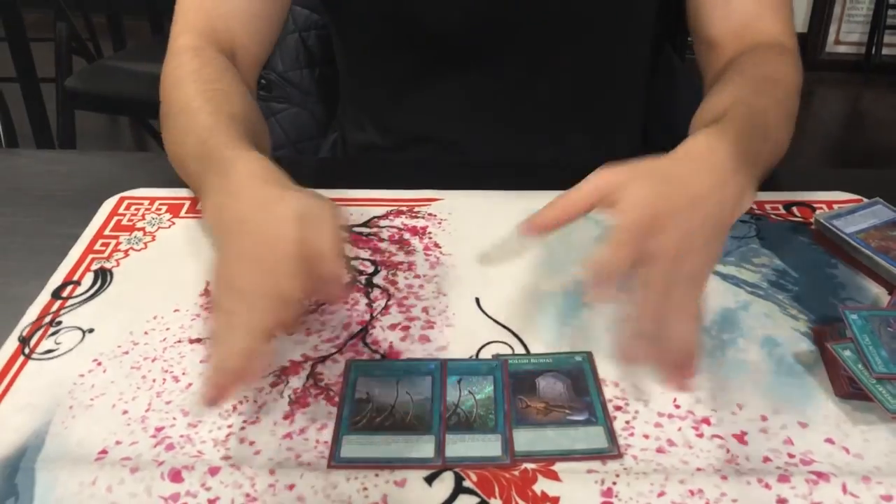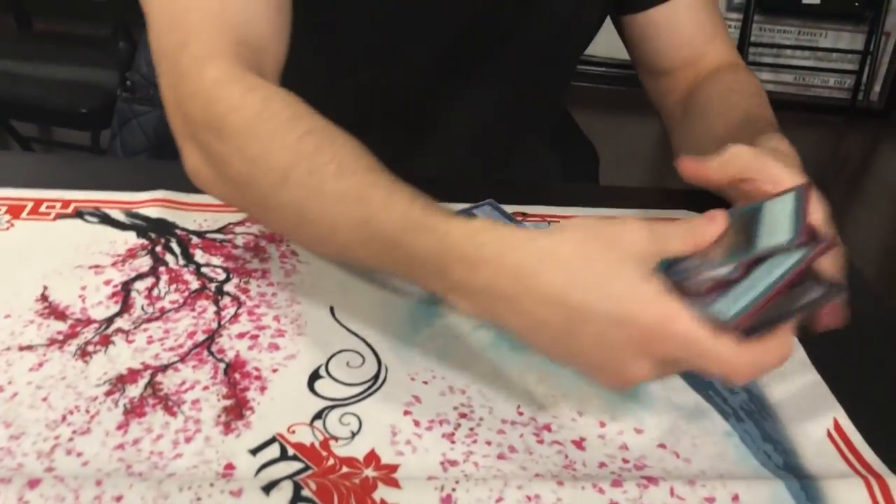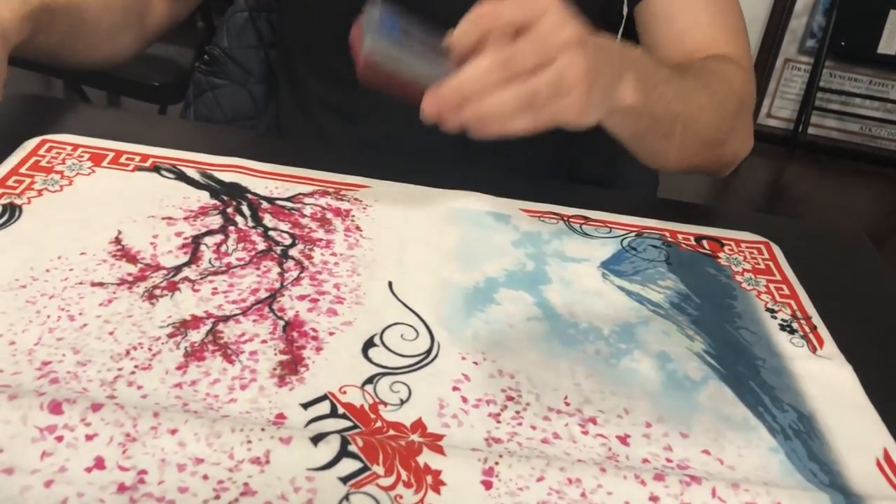One Foolish, two Dragon Shrine — also the correct ratio for 40. Don't play more, don't play less for a 40-card deck. That's a 40-card deck. Amazing. I'm going to showcase you guys the extra deck.